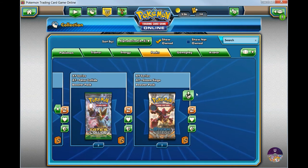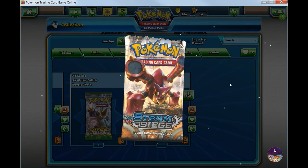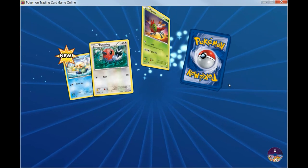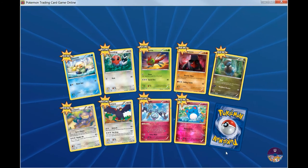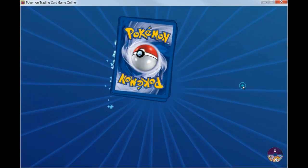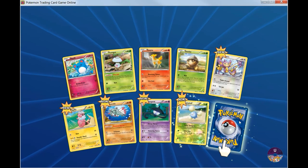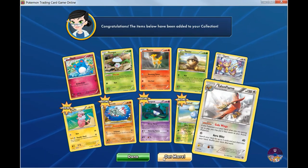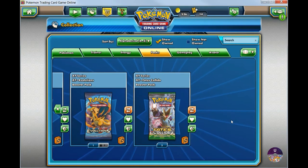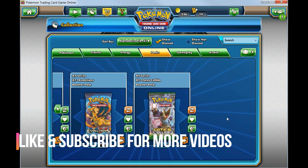So you know what, let's go ahead and open up these two Steam Siege booster packs as well. Alright, let's open up another one. So far so good, but we didn't get the Shaman EX. Well, I hope you guys liked the video — as always, if you do like it give it a like and subscribe, and I'll see you next time. Bye!